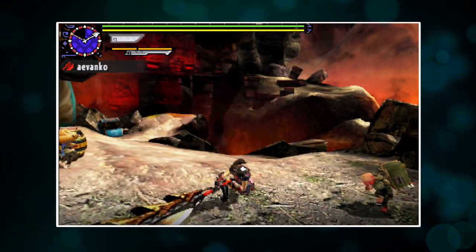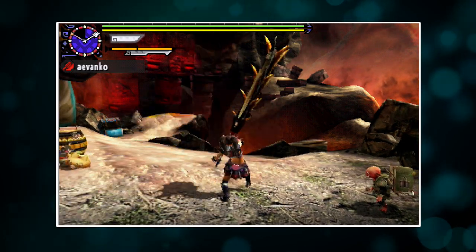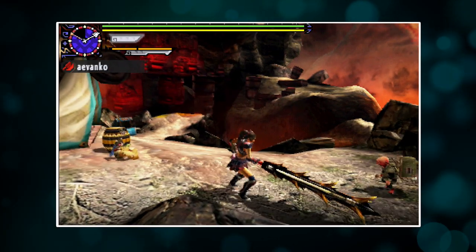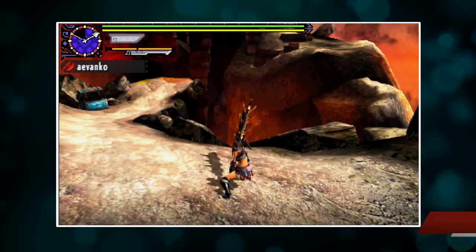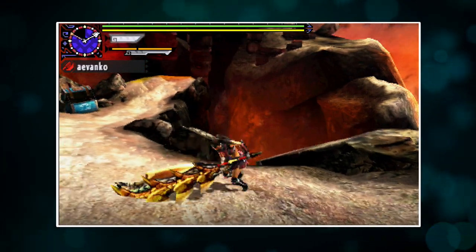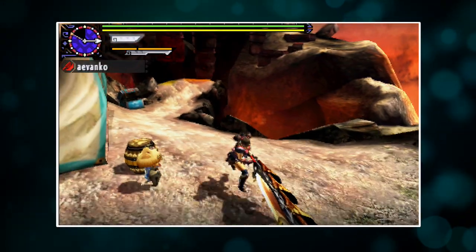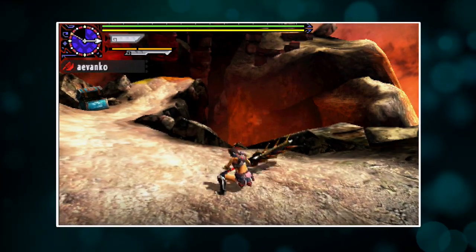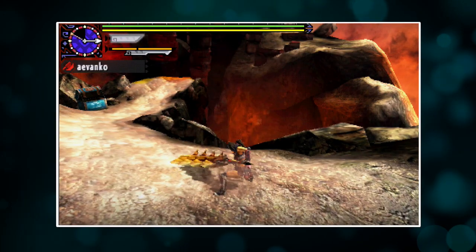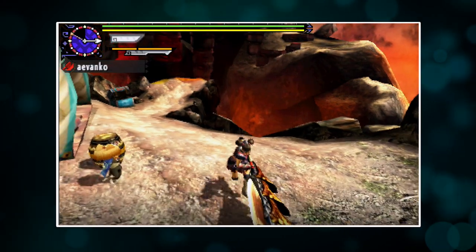You can loop this combo infinitely as many times as you like. There is one more X attack: hold forward and press X and you'll do this really nifty forward-moving thrust. At motion value 19 it's not that powerful, but it's also really quick and allows you to close distances on monsters. You'll be using this move a lot if you're in axe mode, and you can combo it right into the wonderful downward chop and then all the way through the other X combo if you like.